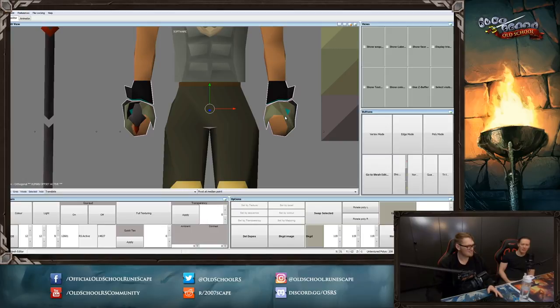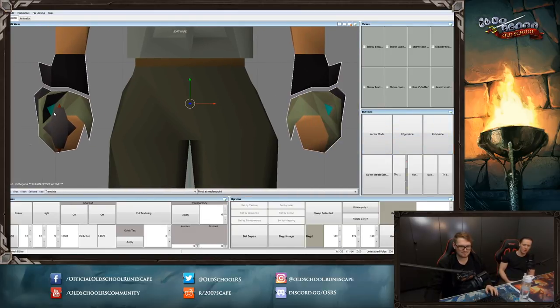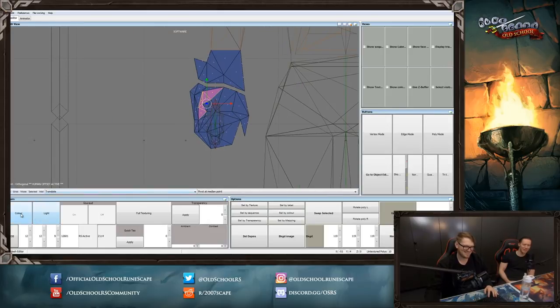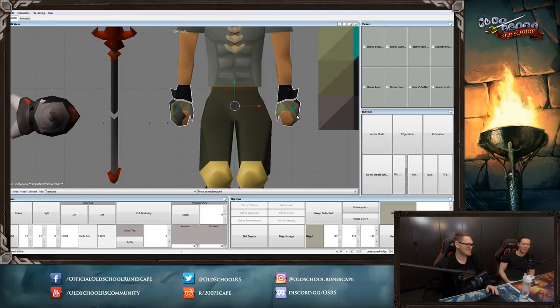Someone asked, what are you currently working on? Do they know much about the farming boss? I believe it was in the poll that we're doing a farming boss — the Hespori patch. I'm working on the Hespori patch right now along with Mod Ed and Mod Rhi. Chat's got nicknames going — G or Rhi, West is Best, God Ghost. Ghost is toast... some people are on fire in the chat today.